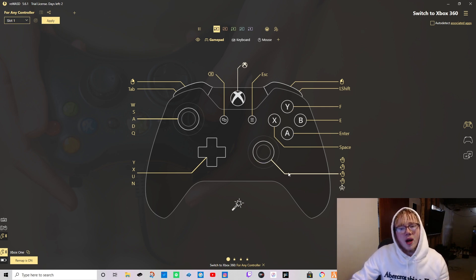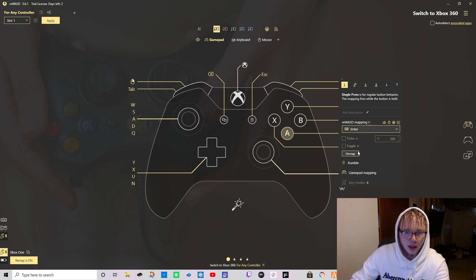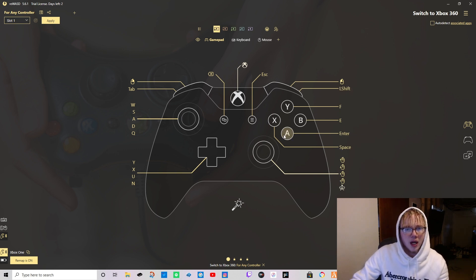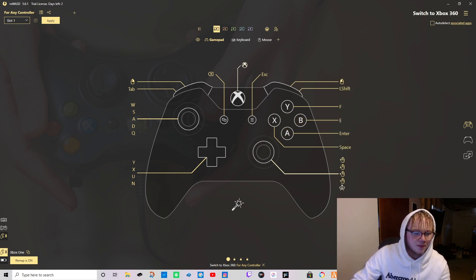Now these are where you can set up the keybinds however you want. I'm going to show you mine because I feel like I did it the best way for smooth gameplay. There are a few buttons you are going to have to use on the keyboard just because it's impossible to put everything on the remote - but I'll tell you exactly what those are. For the A button, I have Enter, because A is how you accept everything in the game.